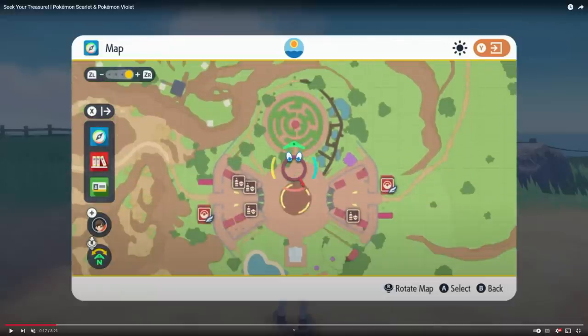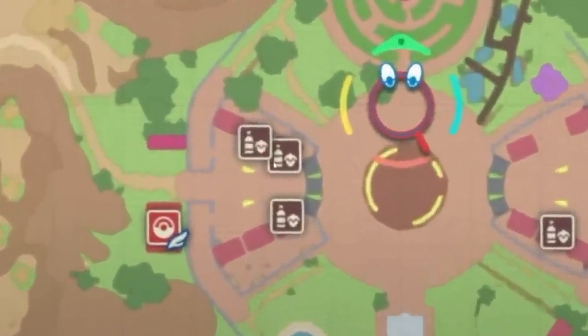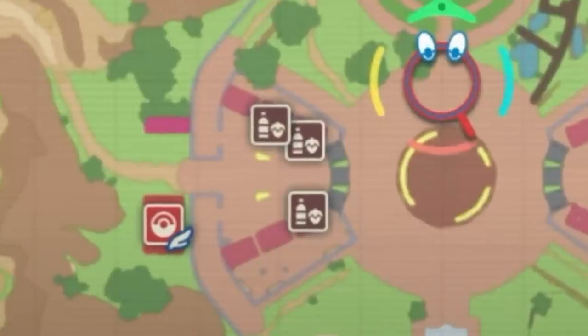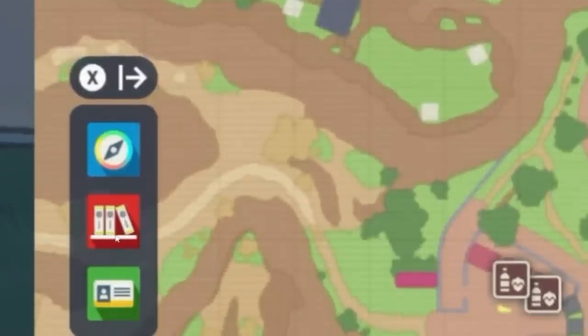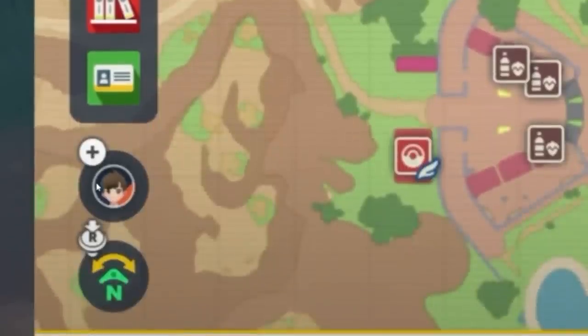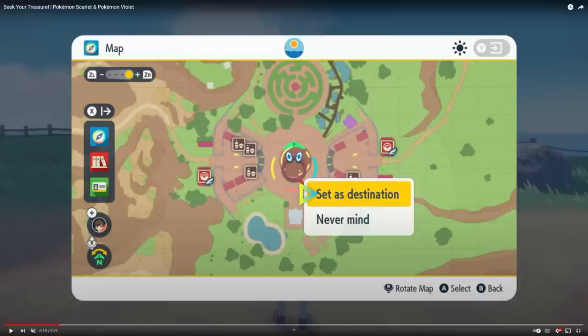We get a great gameplay clip of what the in-game map is going to look like — a pop-up screen taking about 70–80% of your entire screen. There's a large magnifying glass that looks like a Rotom, icons for various shops throughout the area, and all the Pokémon Centers have a small wing icon, presumably since they're going to be fast travel locations. On the left side we see a blue compass icon for the map, red books for your Pokédex, a green icon presumably for trainer ID, and a plus icon with a picture of the avatar possibly for online features. It appears you're able to click on the map and set a destination.